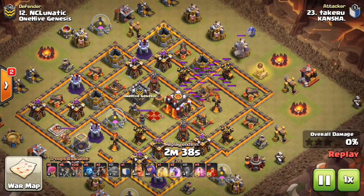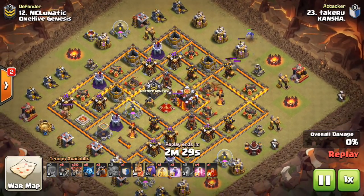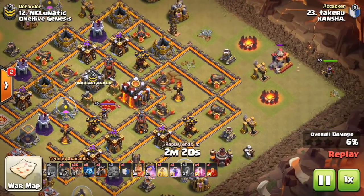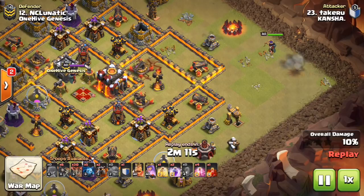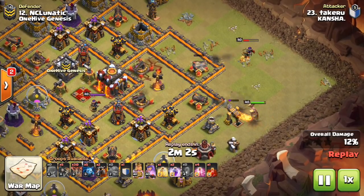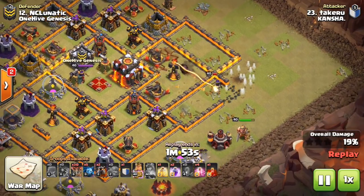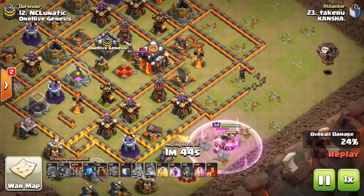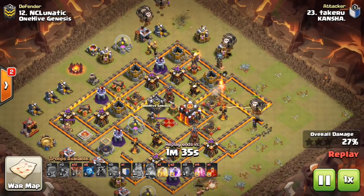This next one is a very popular strategy — up there with hogs depending on the clan's comfort level. It's the suicide hero Lalo attack. The idea is you're just going to use your heroes to take out a small section of the base and cut some pathing for your balloons — not even necessarily taking out the queen. You can use a skeleton spell for the queen and then go mass Lalo on the base. Lalo is very powerful right now especially with all the spells you can bring. The king tanks while the queen enters the first layer and gets some good value.